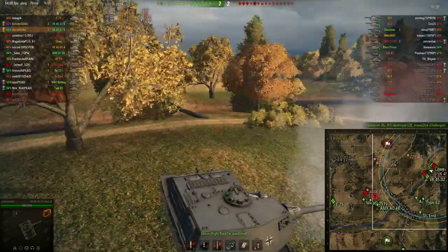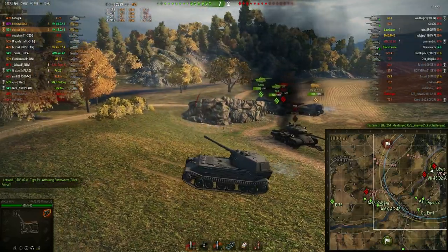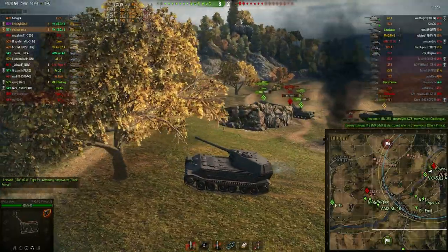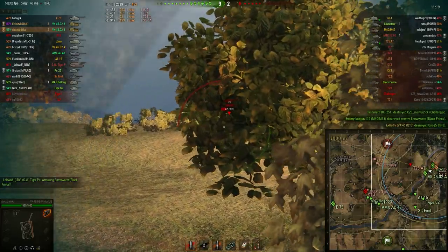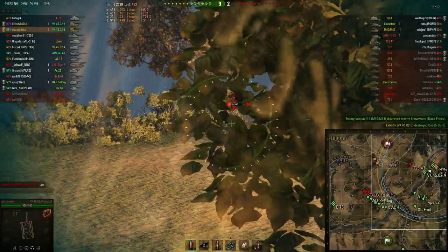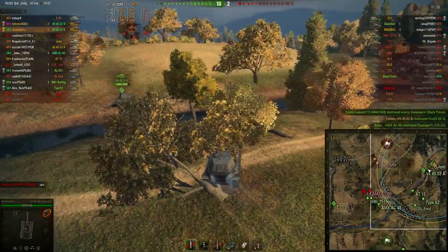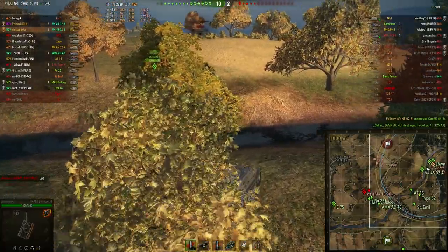Squeeze the shot there — I have 3 kills. Now, Black Prince — should I get the Black Prince or the IS-3? They have the IS-3 now. RT just nuked the hell out of that Black Prince. T-25 too? Why is he even trying to pen the front of a VKB? Just why? I don't get it. And now it's just a matter of time.